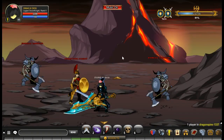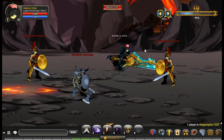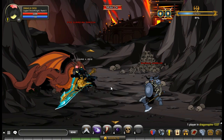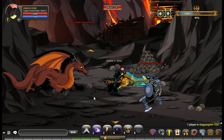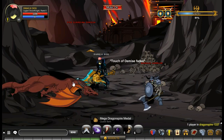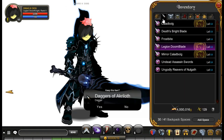You walk up here, keep walking, and boom — Fire Guardian Dragon. The Fire Guardian Dragon will drop the weapons. I'll be back when they drop. All right, I'll get the drops.